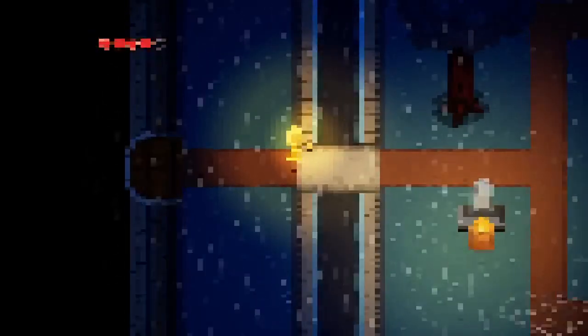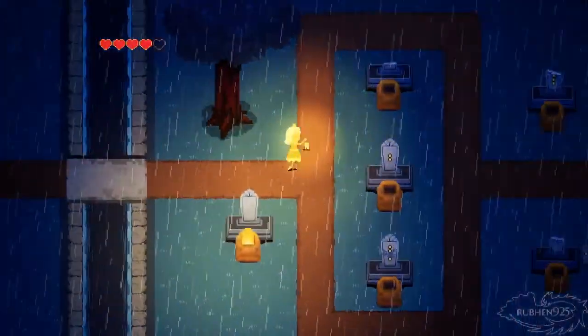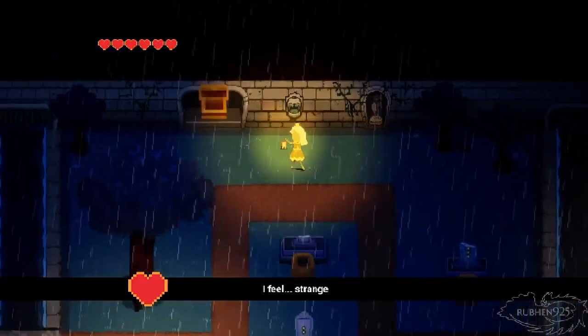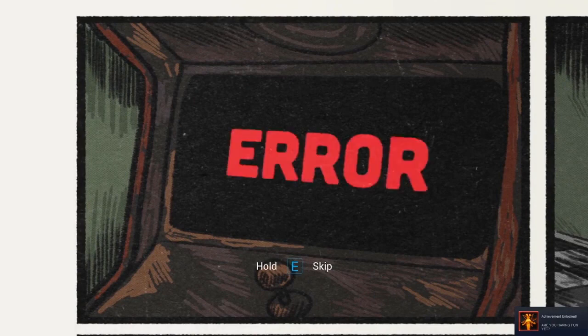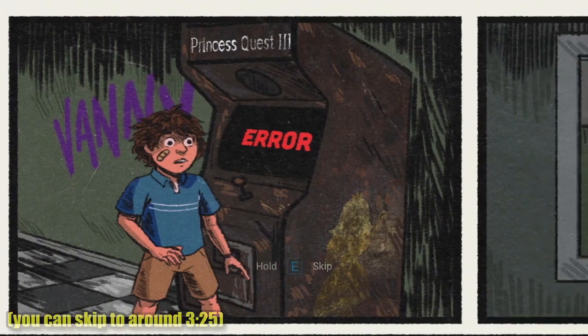This person then left the Pizzaplex — whether they were fired or killed. And now it's Gregory's chance to save the princess. Play through the simple arcade games and you get to the Princess Quest ending, perhaps the best ending, where you save Vanessa from Glitchtrap, and the two and a half of you are at rest, eating ice cream and looking into the sunset.